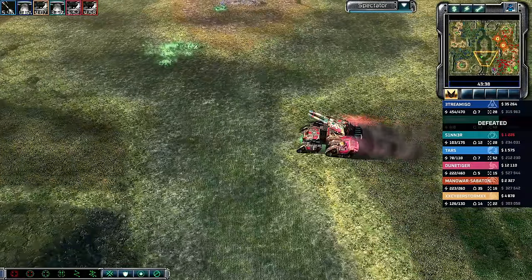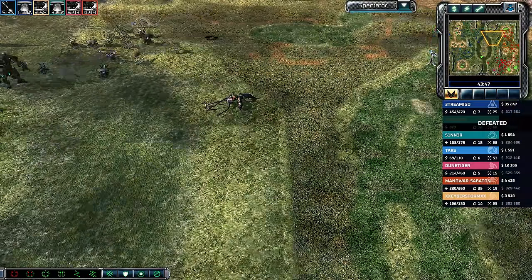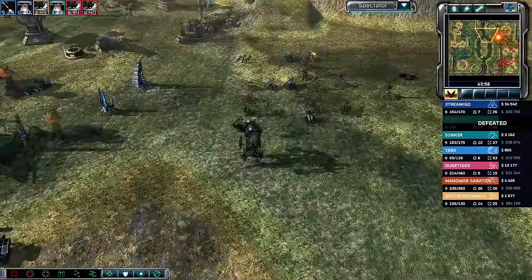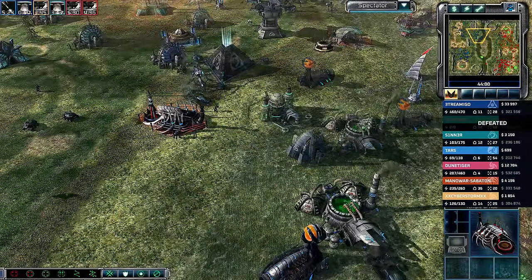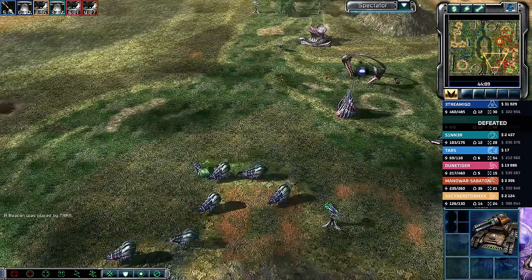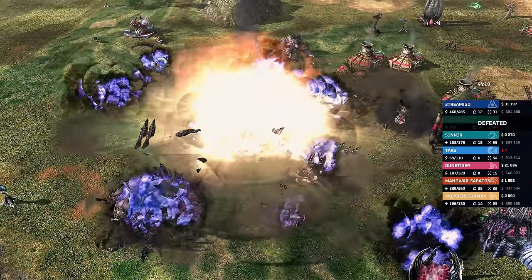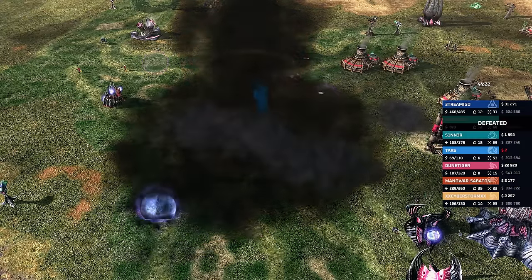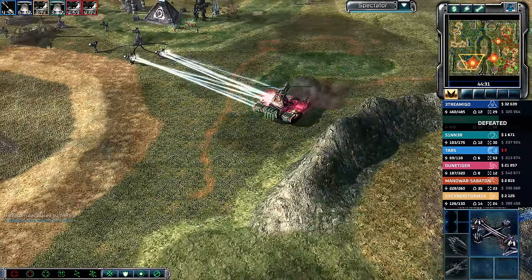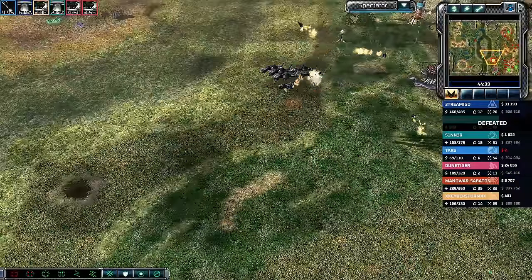Dune Tiger moves forward again — 15 seconds until the next nuke from Streamago. Specter artillery annihilating husks. Dune Tiger backs up, not wanting to donate another MARV. The nuke is ready. The MARV moves forward completely unsupported. The warp chasm goes down along with other production structures. Tier three is very low on health. The Redeemer steps out and there's a lot of EMP options — the MARV looks like a dead unit. Venoms move in and get the kill; double anti-air drop but the venoms sacrifice themselves.